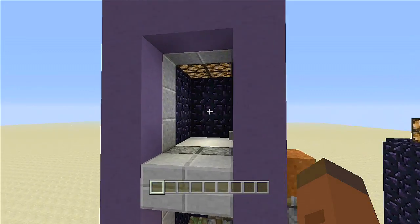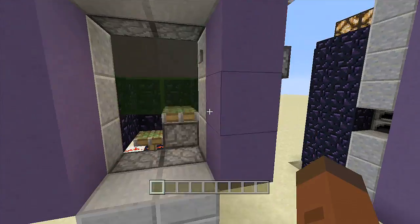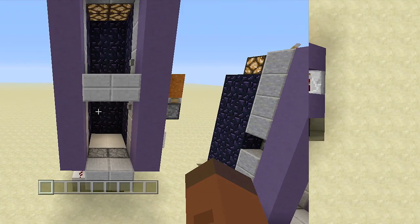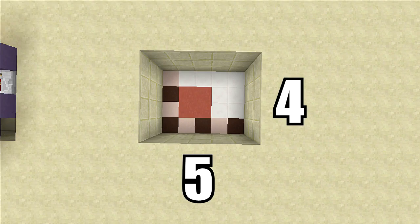When we click the button again — you can click it down here if you want — it will retract back down into the floor. For this build you're going to need a five by four spacing and you're also going to have to dig down three. That red stained clay is where your lift will be going.